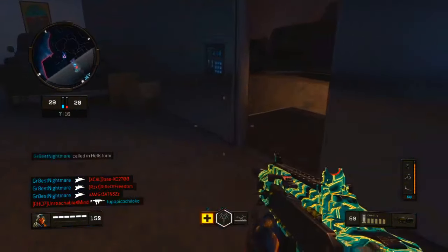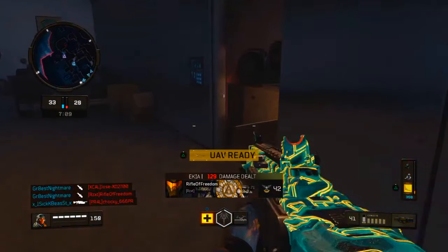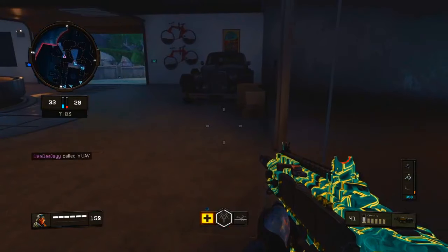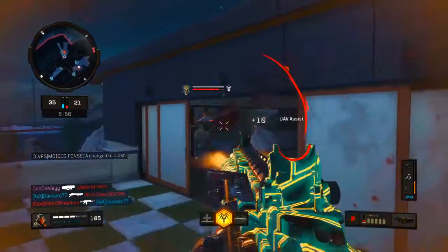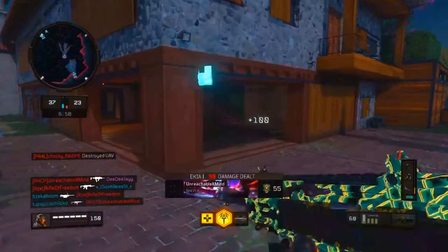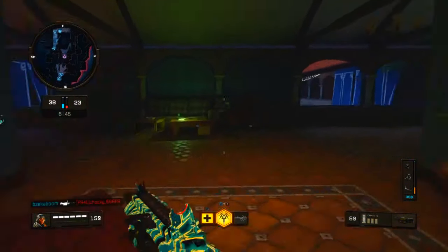I just wanted to make this video on this camo instead because I randomly got it out of a reserve crate. It was new for this operation and it looks pretty cool — it's green, it moves, and it has these neon yellow zigzag lines on it. I thought it looked pretty cool for an epic camo, and there are a lot of other epic camos from reserve crates that don't really compare to this one.